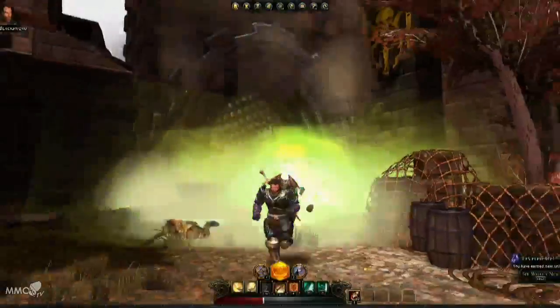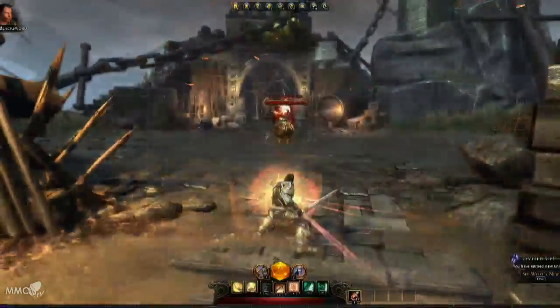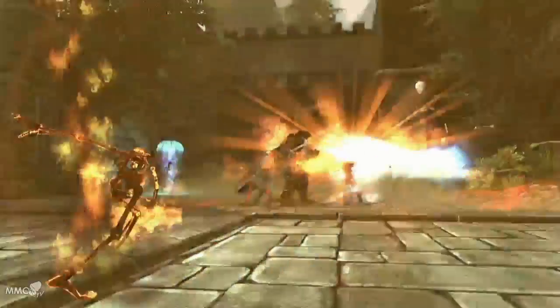Beyond the castle walls, fight your way through hordes of undead until you reach Traven Black Dagger, the cutthroat leader of the pirates. This epic boss will put your skills to the test.